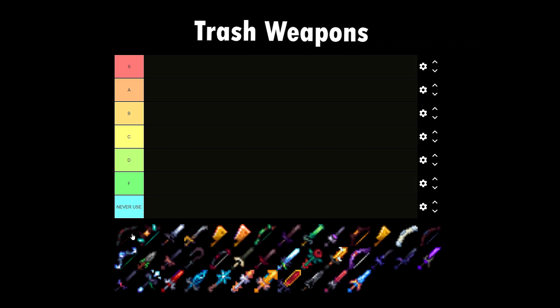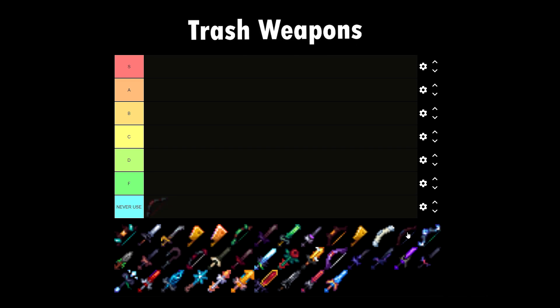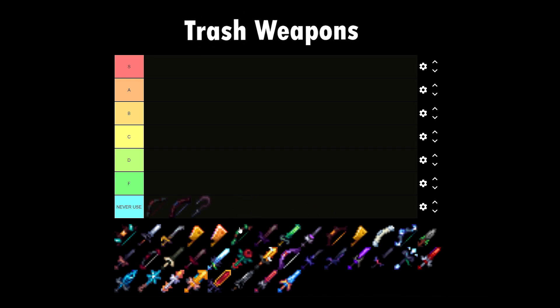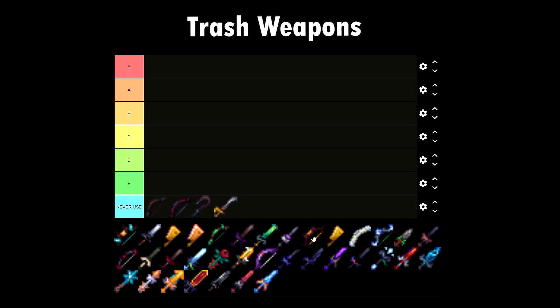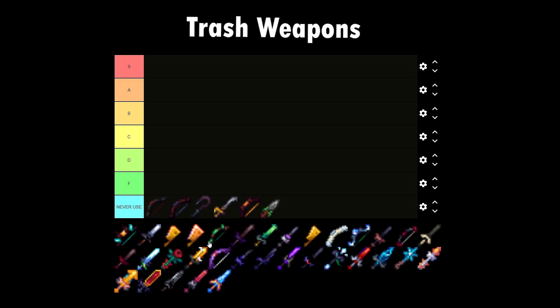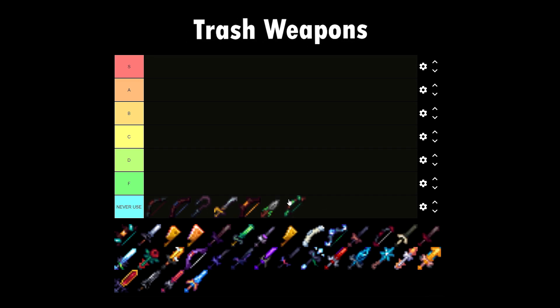Let's go first with the Soul Stealer Bow, the Undead Bow, Zombie Whip Commander, Zombie Soldier Cutlass — useless. All these weapons are just good for museum, to be honest. Next up, we have the Super Undead Bow, Earth Shard, Sniper Bow — useless.